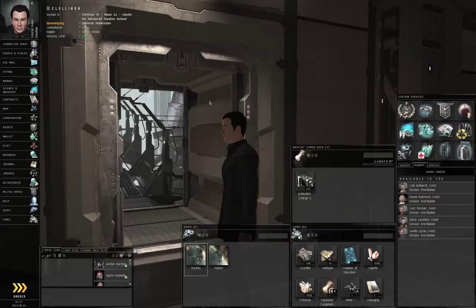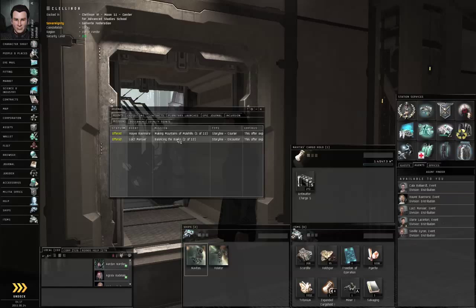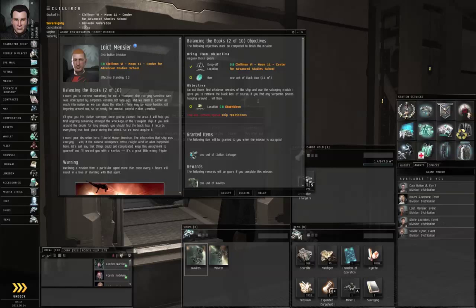In this episode we're going to take on the second step of the business chain. Go to Neocom, Journal, look for Balancing the Books 2 of 10, right click, and start conversation with Loic de Menciae. He wants to find the remains of some ship and use a salvaging module on it, and if we come across any Serpentis pirates, kill them. So let's accept the mission.